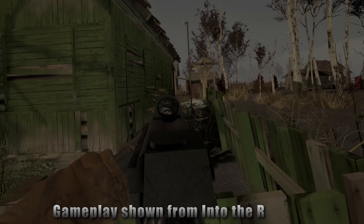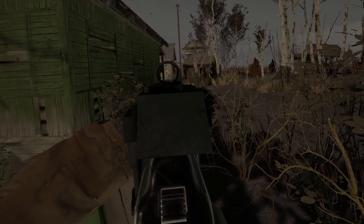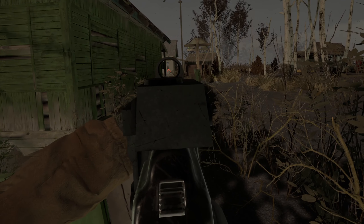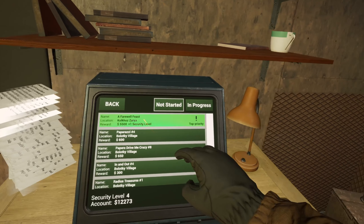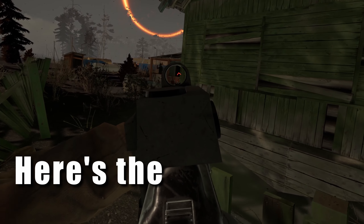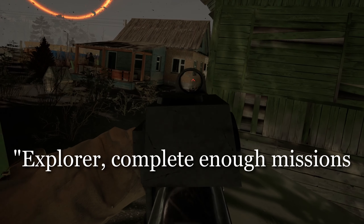CM Games plans on implementing the same concept of progression as we're used to from Into the Radius 1. We'll have a security level that raises as we play through the game, unlocking better stuff as time goes on. For our security level to rise, a top priority mission must be completed, which is the same way the first game was set up. But before we get a top priority mission, we have to do side missions — and instead of completing, say, 5 missions, we have to acquire 5 points.